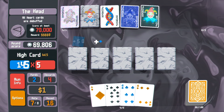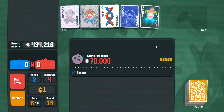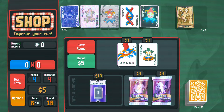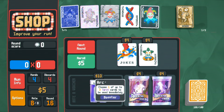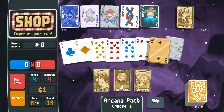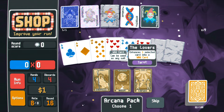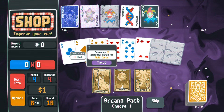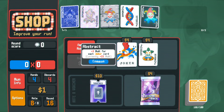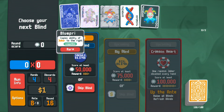Then we move this back over. I want this for sure, don't care about those others. I'll buy one. Let's make those stone cards — perfect. And let's make those multis. Stone card, blind selected — that's correct.